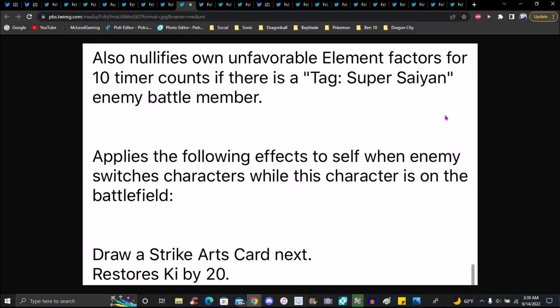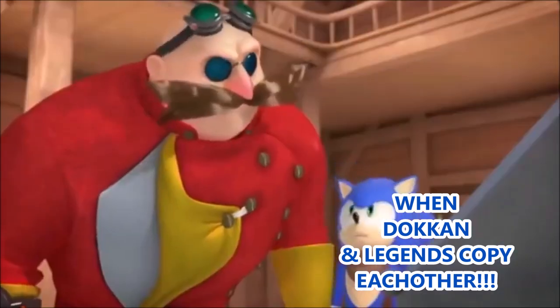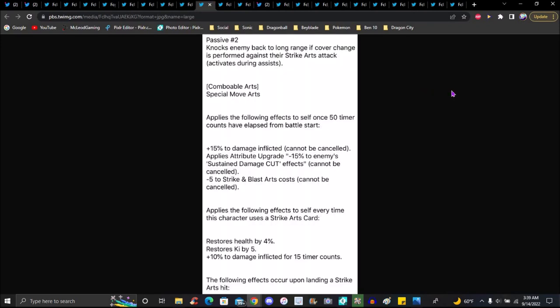He's pretty much rainbow effective with all types like Dokkan. 10 timer counts if there's a Super Saiyan battle enemy — pretty much auto-crit. In Dokkan, he's effective with all types, pretty much auto-crit again. They literally just took the SDR corner and made him a dead life pretty much. Interesting. Following effects to self and when the enemy switches characters, the special move card deals damage increased, killed by 20 percent.